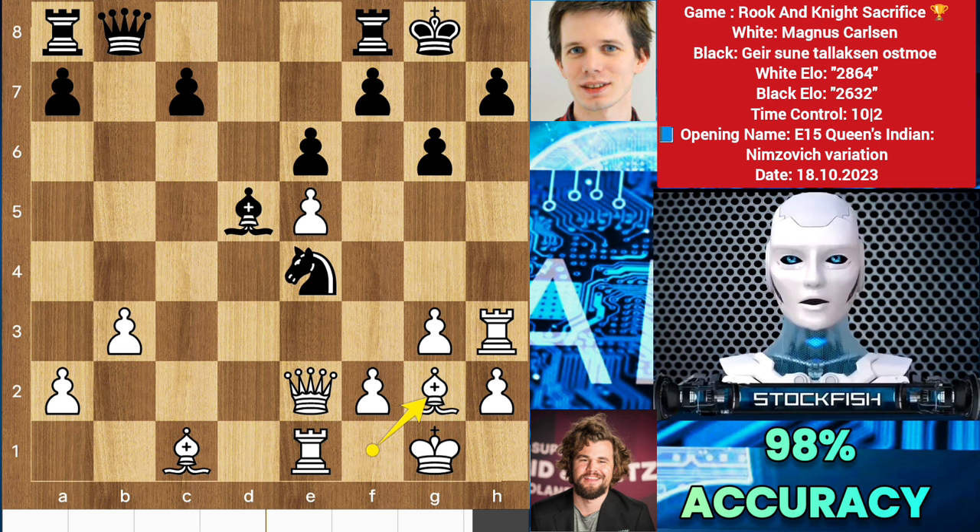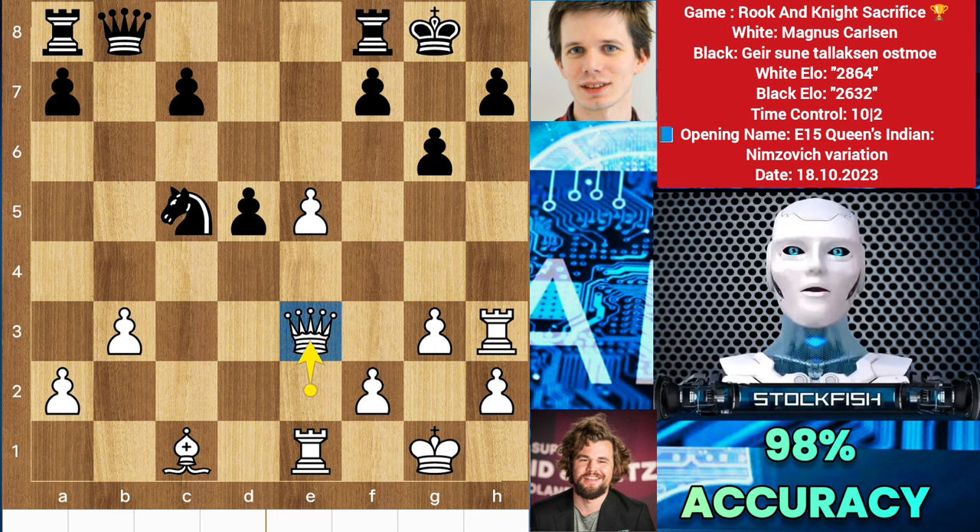If g6 happens, then bishop g2 will target the knight with two pieces — the knight runs away, takes, takes, queen e3 — and that's it. You are going to lose the game or the knight; the choice is yours.